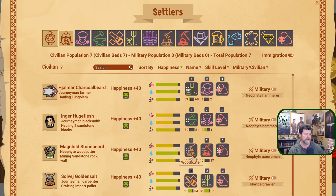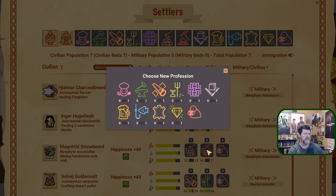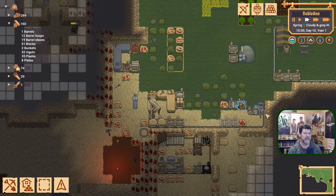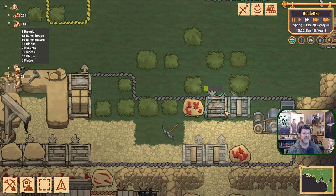We have lots of miners and woodcutters. Let's make you also a carpenter — woodcutter and carpenter. Maybe somebody else will come and help with some of these projects.